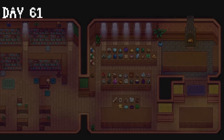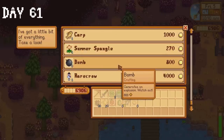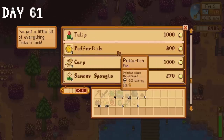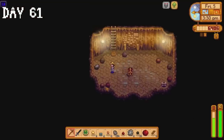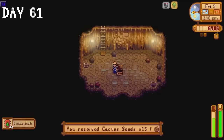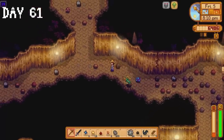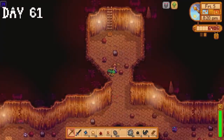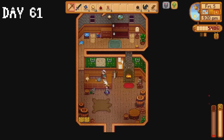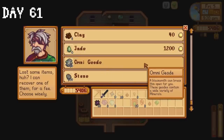On day 61 I head to Clint and ask him to crack open our geodes — the items we receive are donated to the museum. The travelling cart is still working against us and at this point I'm starting to believe there's an undercover operative who has been given the mission of making sure we can't complete the community centre. It's back to the skull cavern for the rest of the day where we receive some cactus seeds from a chest on floor 18 — not the seeds we're looking for. We made it down to floor 34, then got knocked out. I was legitimately horrified when I saw that we lost our Omnigeodes. I make a beeline for the Adventurer's Guild and ask Marlin to retrieve those Omnigeodes — and he did it for free.